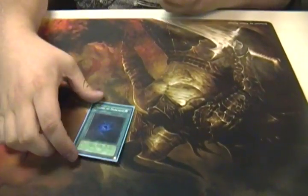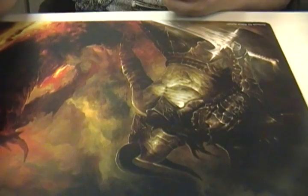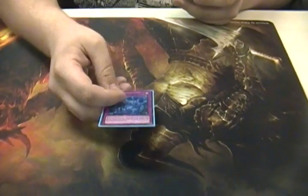And then the other one is Allure of Darkness, just for the Jed-X controller, because it's a useless card in hand. So you use that, get it gone. Pretty good. On to the traps.